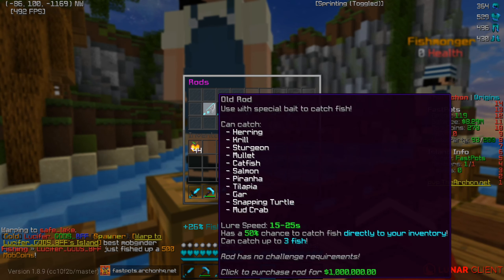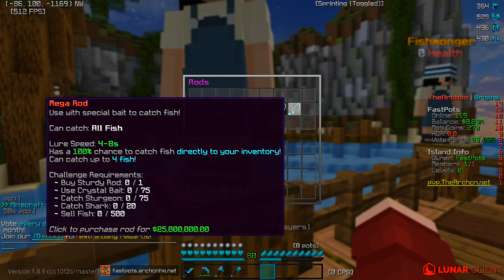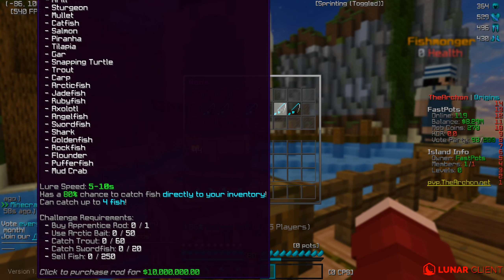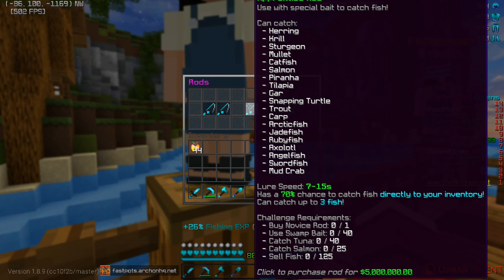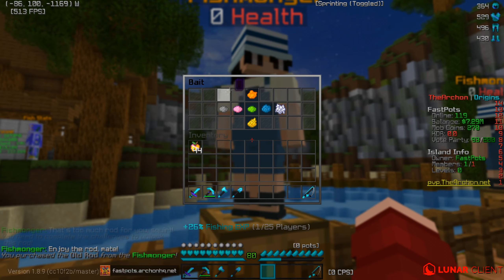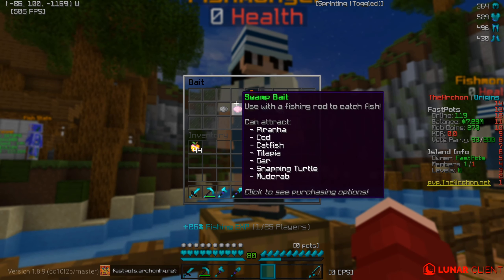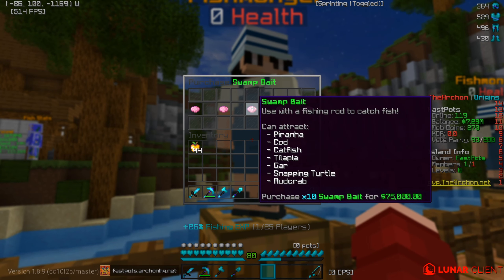So there's a two million rod, a five million rod, a ten million rod, and a twenty-five million rod. I'm not going to cop the biggest rod — I'll go with the five mil rod, which is really good. Actually, that's too much for your score and you have to complete challenges first, so let's buy the one million rod for now. Then let's go ahead and purchase some bait — there's herring, stingray, mud crab. Yeah, let's go ahead and get some of this bait.